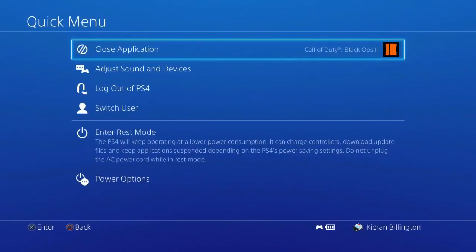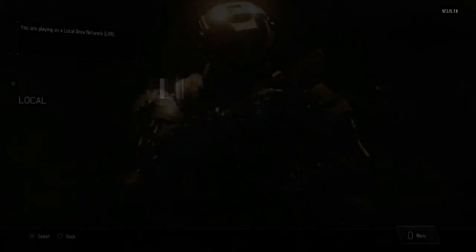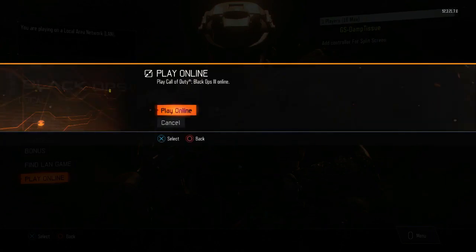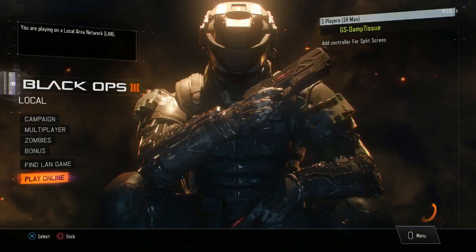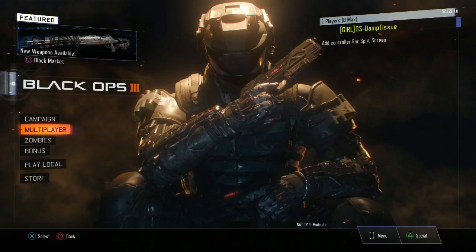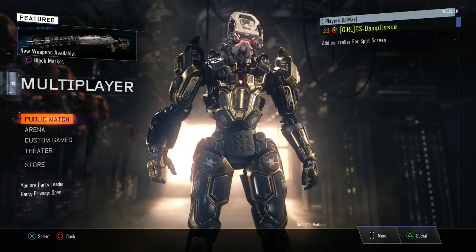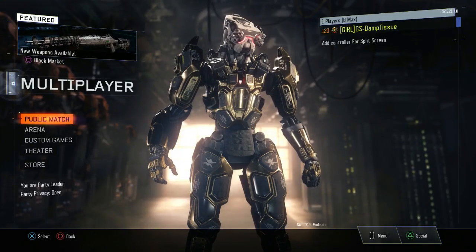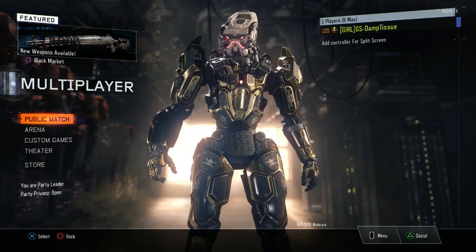After that, that's basically it. I'm going to close the application and show you that it all sticks. Close the application, then when the game starts back up — click play online, go to multiplayer, and wait. Boom — there is level 120.